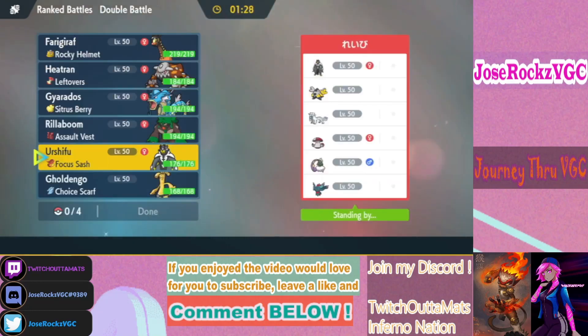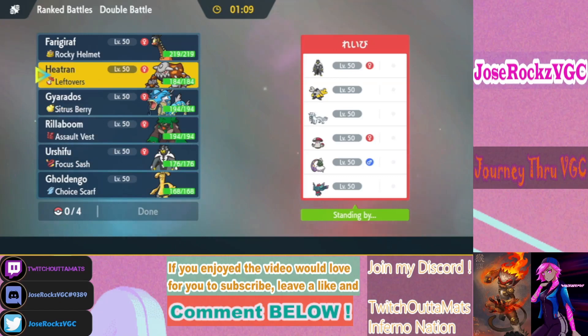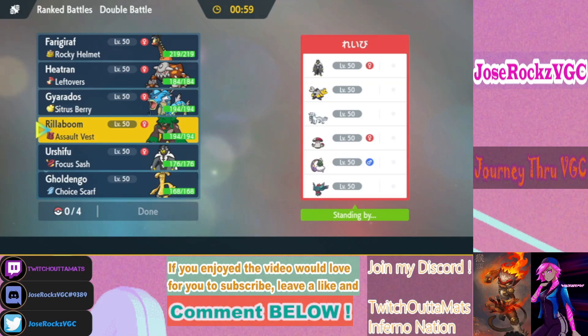Now we have the world-winning team — or close to it. It's Tornadus instead of Landorus, but the other five Pokemon are the same. Landorus not being here is actually good for Heatran. Heatran is really good here as long as we get rid of Chien-Pao, which we can do.